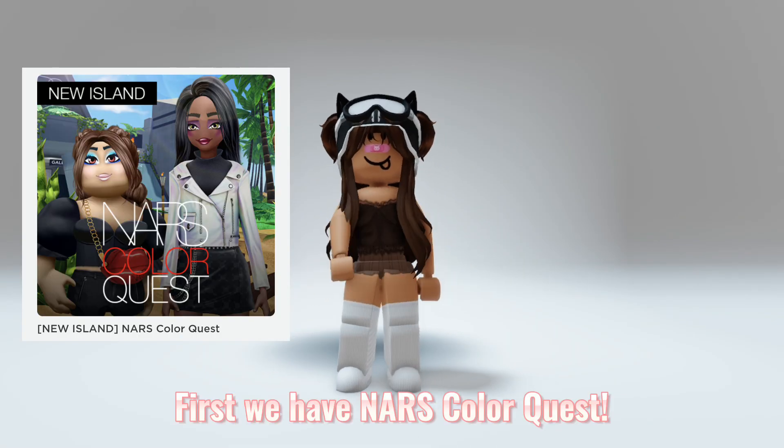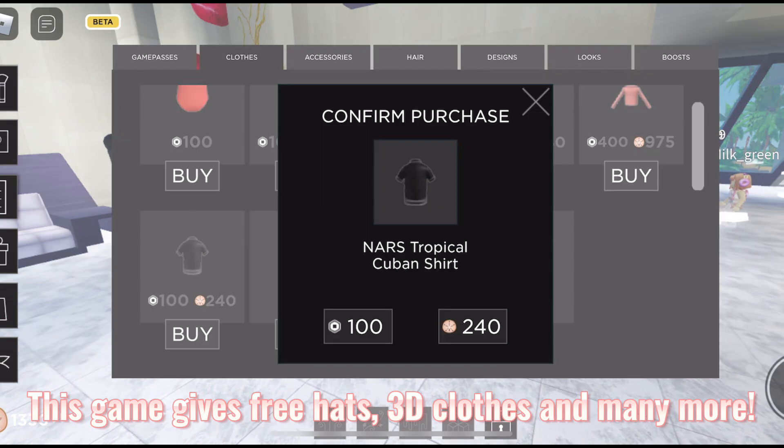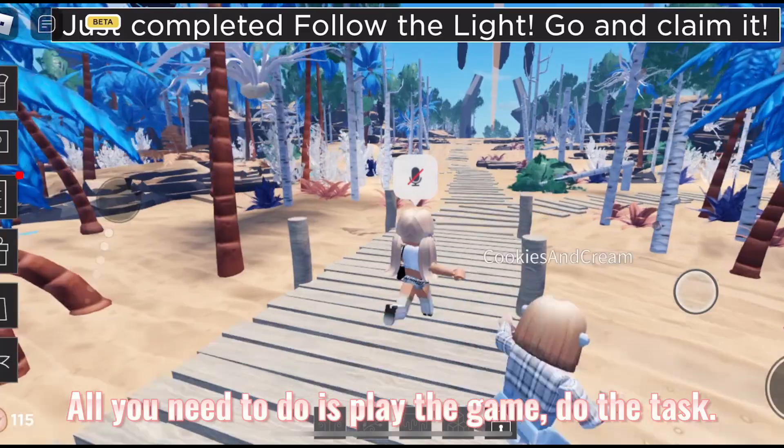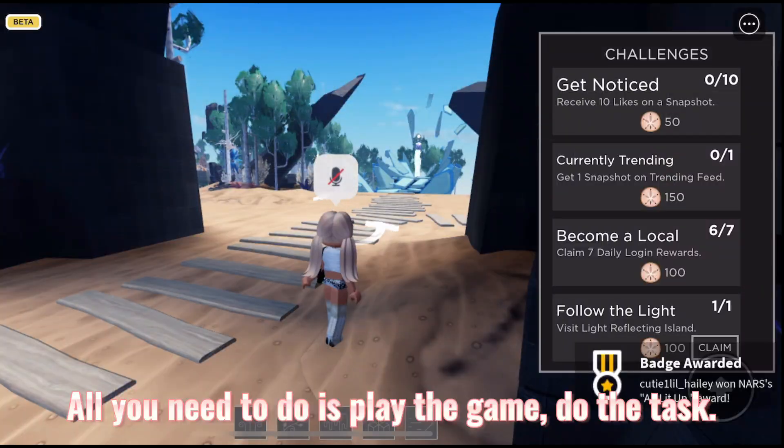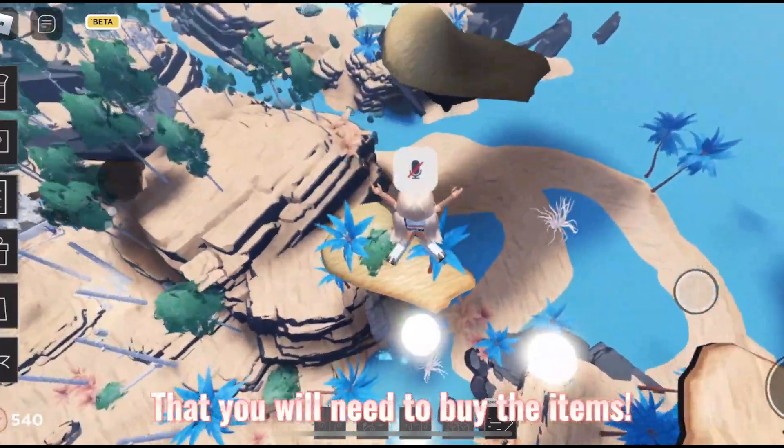First, we have NARS Color Quest. This game gives free hats, 3D clothes, and many more. All you need to do is play the game, do the tasks, and explore the experience to get some tokens that you will need to buy the items.